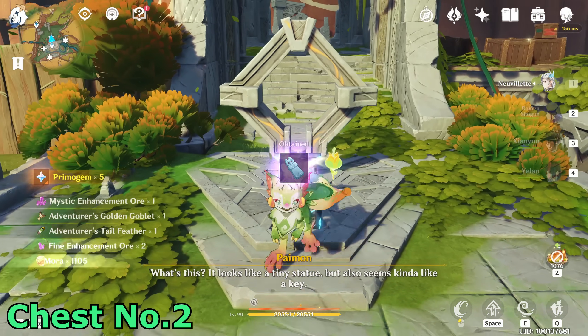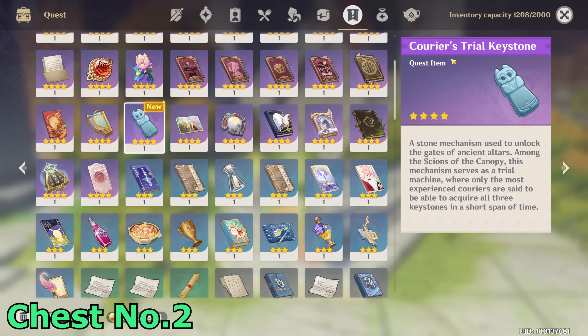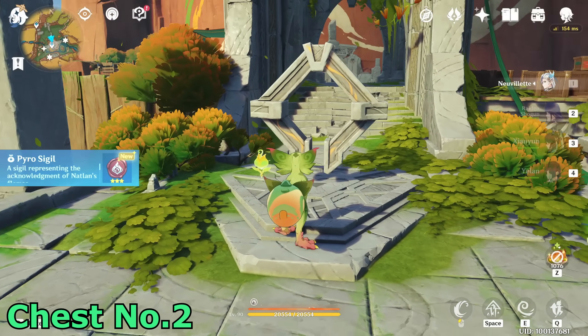What is this? Looks like a tiny statue but also kind of like a key — Courier's Trial Keystone. First one got.